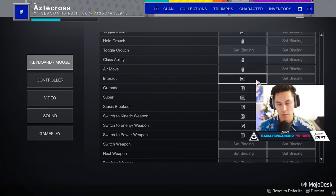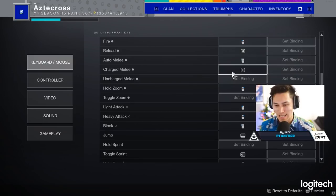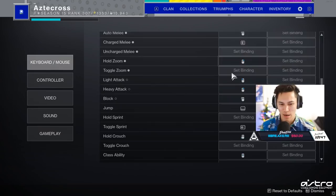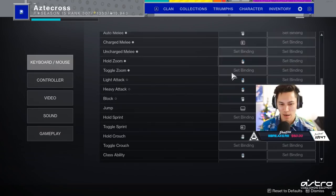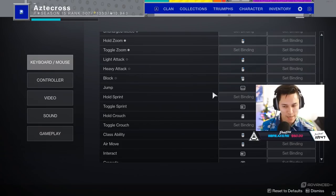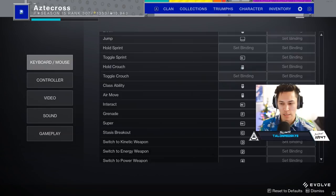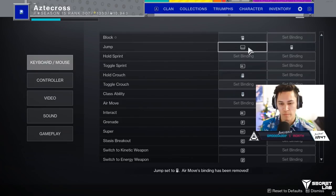Moving back up — my charge melee is E. So for moments when I'm rocking things like weighted knife, I just use E whenever I want to throw that out or use some other charge melee. Everything else is pretty basic — my jump is spacebar. However, if I'm playing Titan on catapults, I'll actually change my jump to scroll wheel up, which develops momentum and not only starts but stops the jump quickly. It's not perfect time-skating, but it's about as close as we can get.